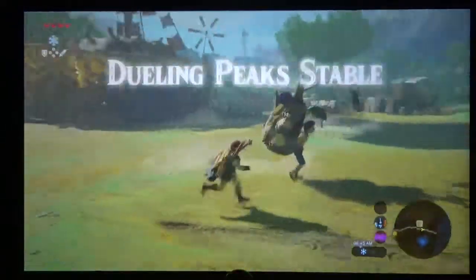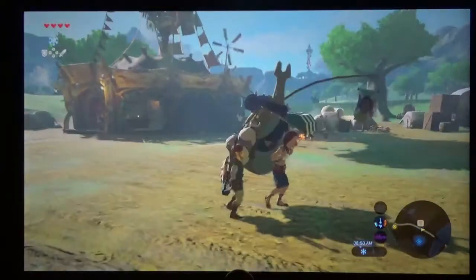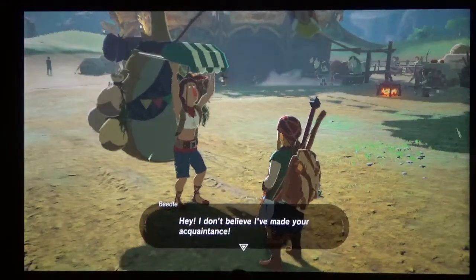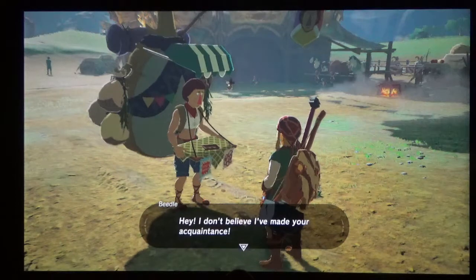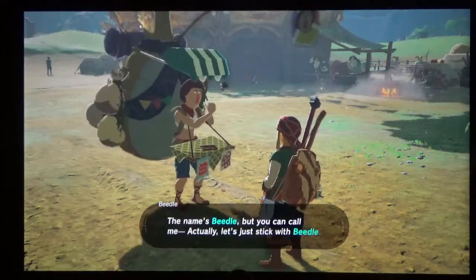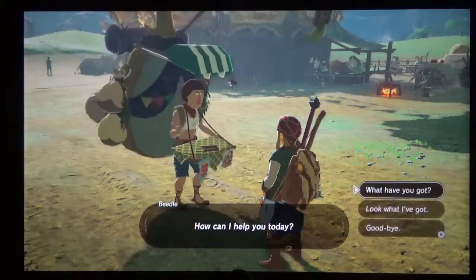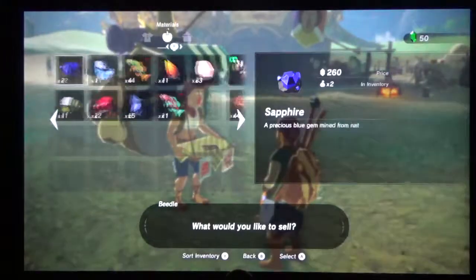So we're going to talk to Beetle here. I'm just starting this playthrough, so that's why he says 'I don't believe I made your acquaintance' — otherwise he says something different at each stable. I'm going to go ahead and sell him some stuff.